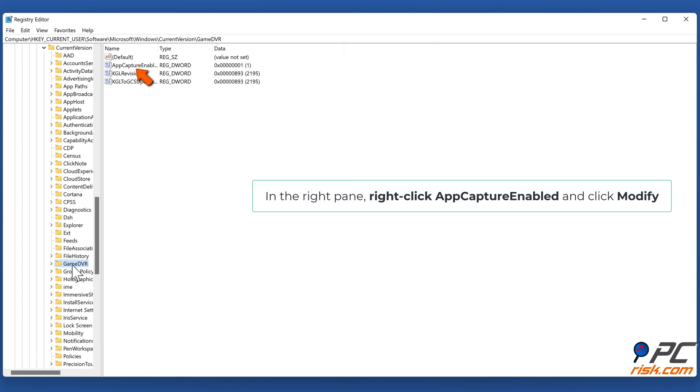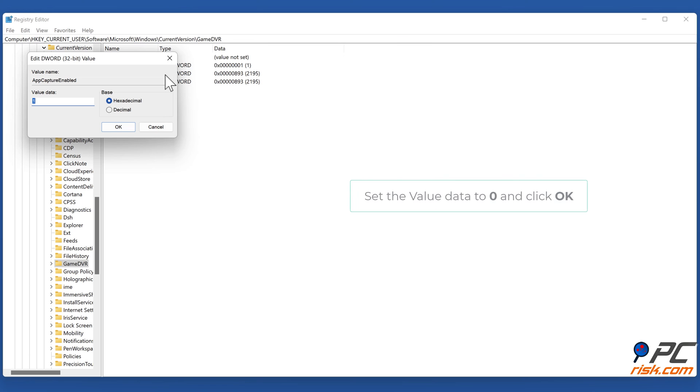In the right pane, right-click AppCaptureEnabled and click Modify. Set the value data to zero and click OK.